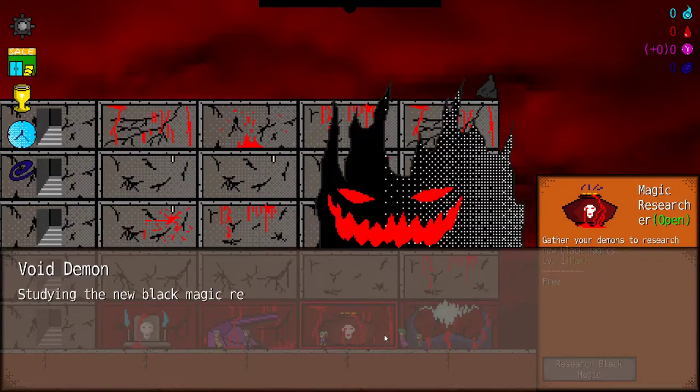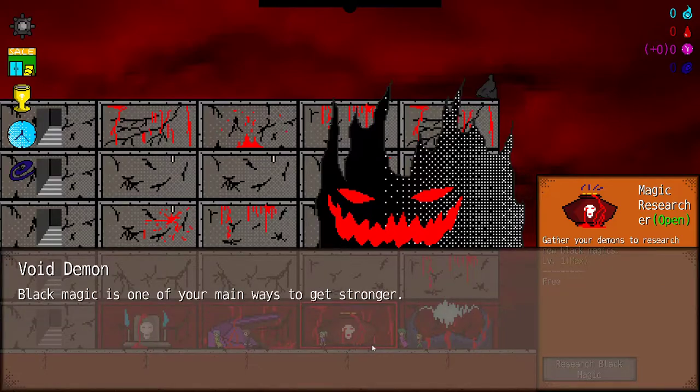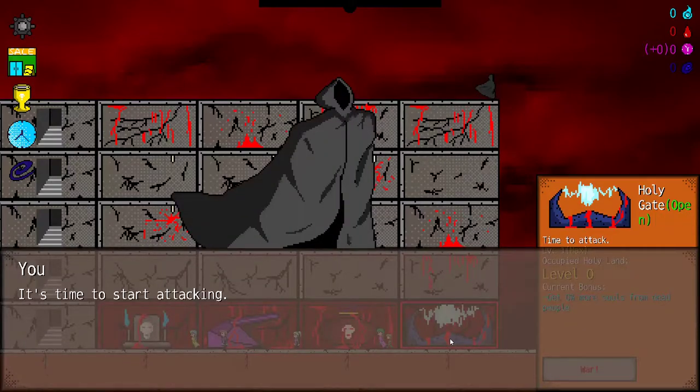This is where you study and upgrade Blight Magic. Studying the Blight Magic requires your demons to participate, but once the research is successful, you can use the souls to upgrade the magic yourself. Blight Magic is one of the main ways to get stronger. It's time to start attacking.